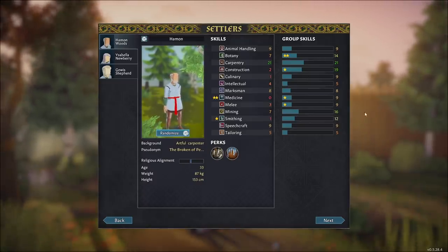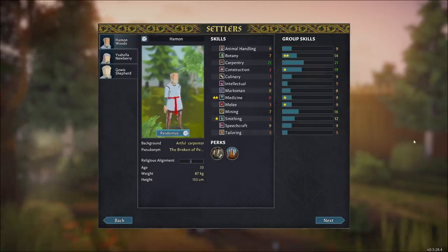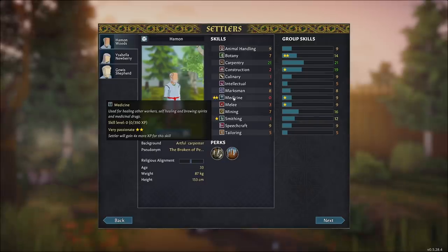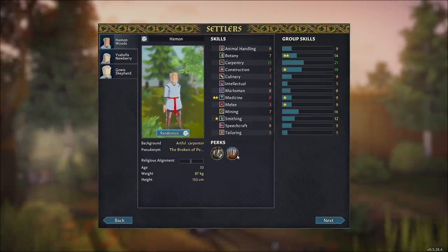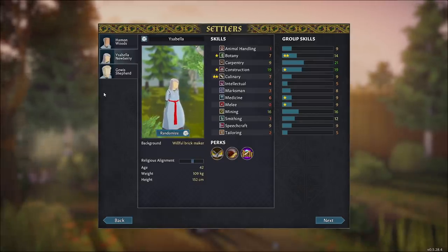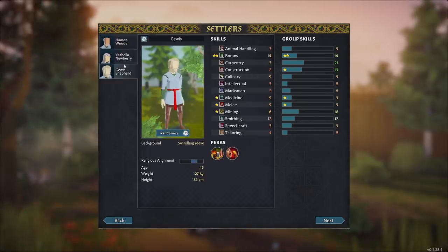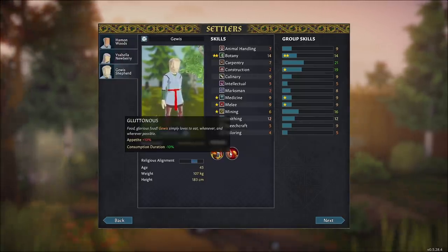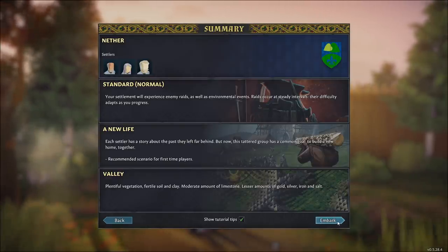Hammond Woods instead — I should call him ham and eggs. I make no apologies. He's got double passion over here, very passionate for medicine but zero skill. His perks: laggardly, so he moves slowly and works slowly, and he's always chilly all the time too. Isabella Newberry has got botany and construction — really good at construction, actually — and culinary. And Gala Shepherd. Heat resistance and gluttonous. We'll go ahead with this group. We've got a fun little crew over here. Tutorial tips are enabled — sure, that seems fine. I've only dabbled with this for a few minutes basically, enough to get a gist of it, but we'll do what we can.